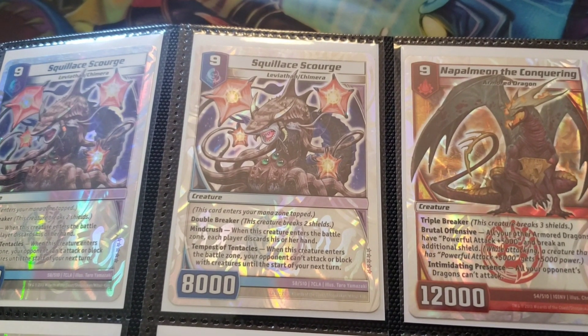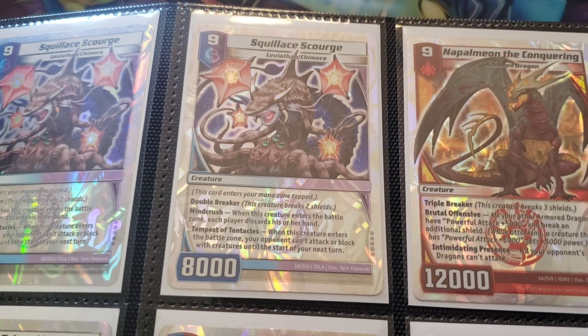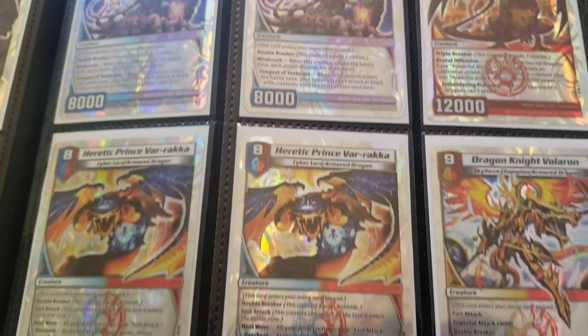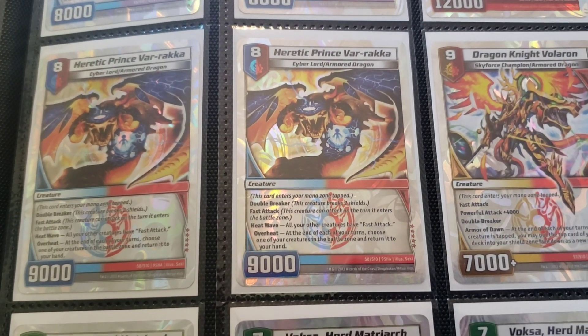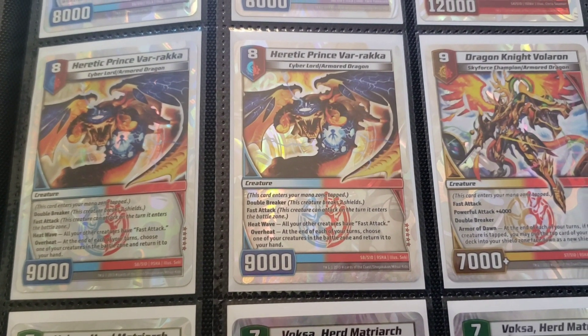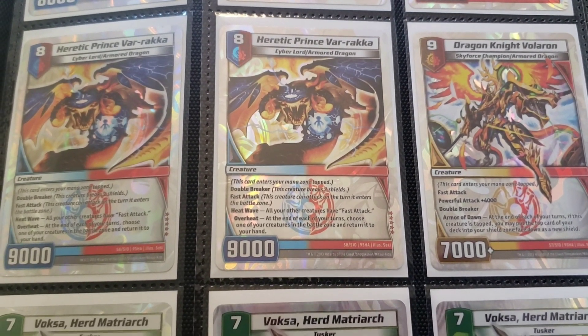Napalmian probably shouldn't be in this binder, because I played it in one deck and then I removed it — so that's probably a mistake on my end. Heretic Prince Raka is one of my favorite cards; it's just really, really cool. Dragonite Volaron I wish was better, but it still gets in there.